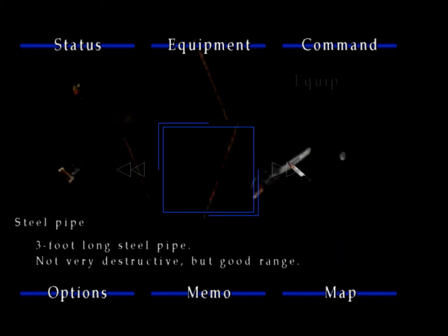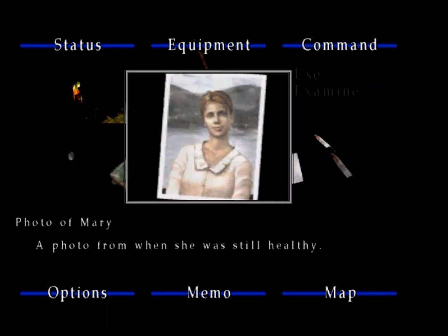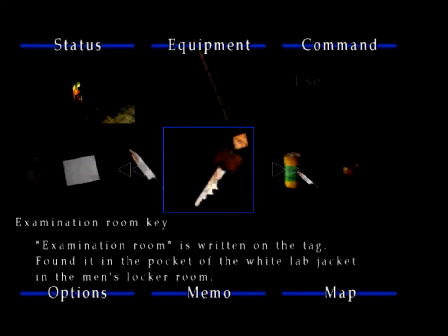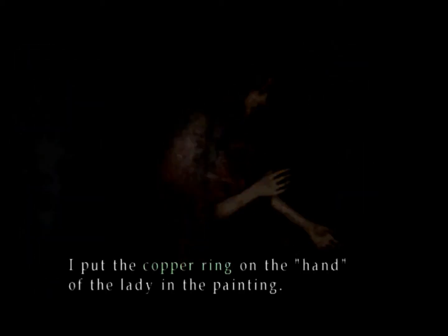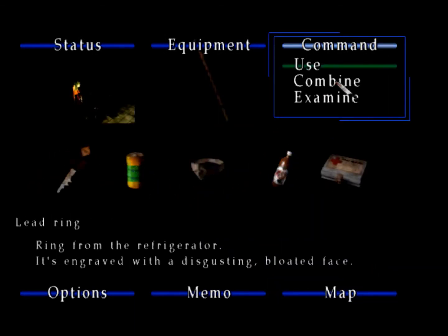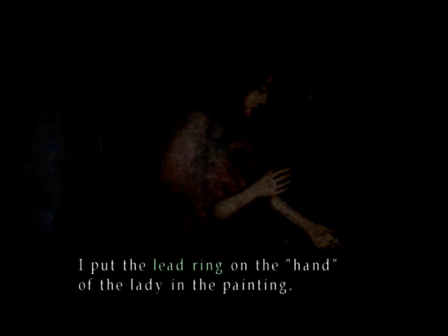Before we get to that — hey, Mary. This lady is missing a few rings, so let's combine... I was hoping to combine them actually, not use them separately. I put the copper ring on the hand of the lady in the painting. Now let's get the other one. I was hoping to combine the two so I wouldn't have to make a second trip, but that's okay. I put the lead ring on the hand of the lady in the painting, and now this door is unlocked.